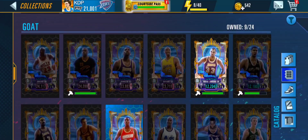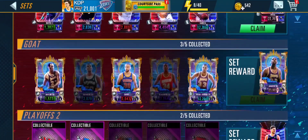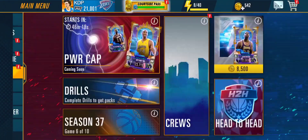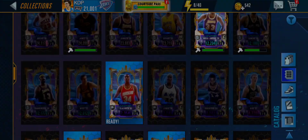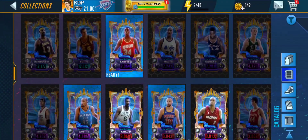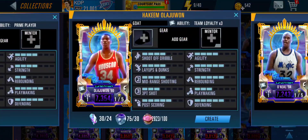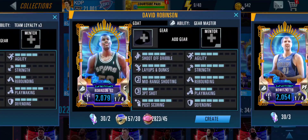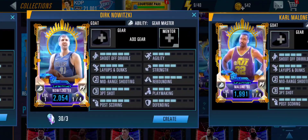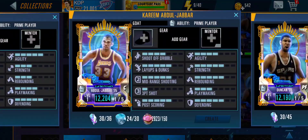Let's go over to the set real quick. I didn't really plan on completing the set, but since we pulled the Kareem, let's see what we could do with it. We need the Hakeem Olajuwon and the David Robinson. The Hakeem Olajuwon is 30 or 24 collectibles and the David Robinson is two. So if we really wanted to, we could probably craft that Kareem. Let me check real quick if Hakeem is in one of the events — I don't think he will be, though.